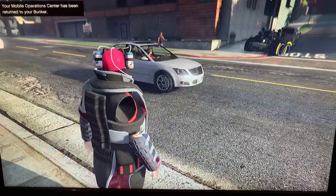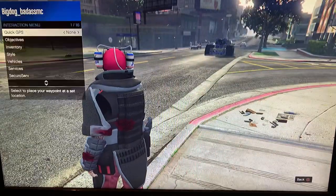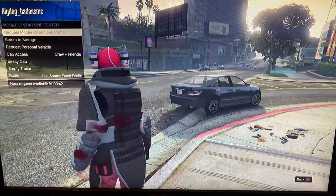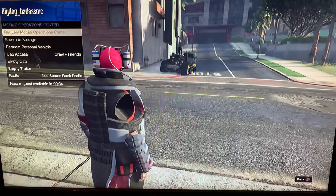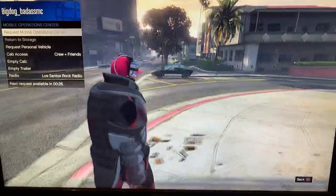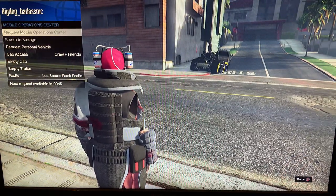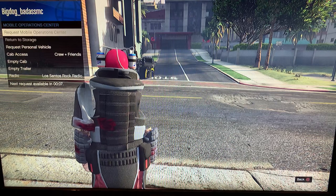Now all I do is return my MOC, call my AA trailer, return my bike, call my AA trailer in, return my MOC, and wait until it's returned. I call my old AA trailer in and wait for it — it might take a while before it's spawning. There it is, it's spawning. All you do is return it, then call your MOC back. I have to wait 40 seconds to call it back in. Your friend will be left there by the MOC. When I get that AA trailer, my old AA trailer will be gone and you'll have a bike left there.